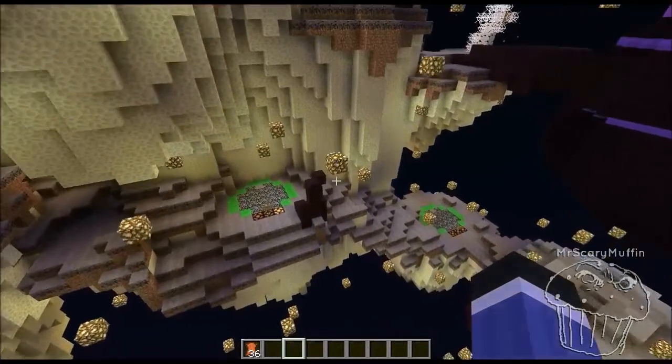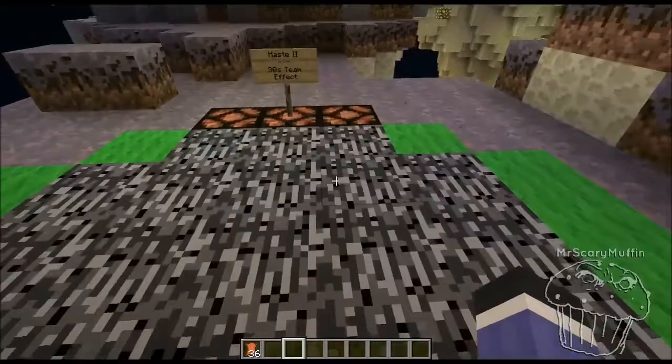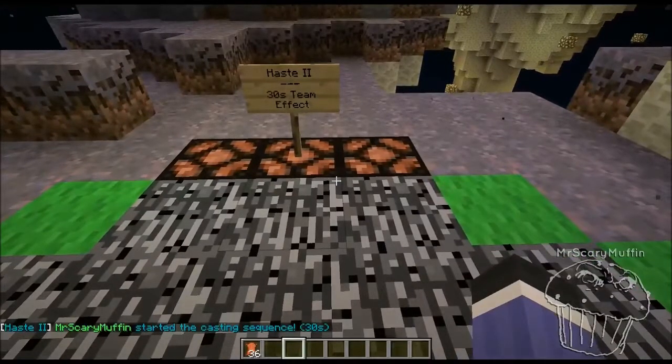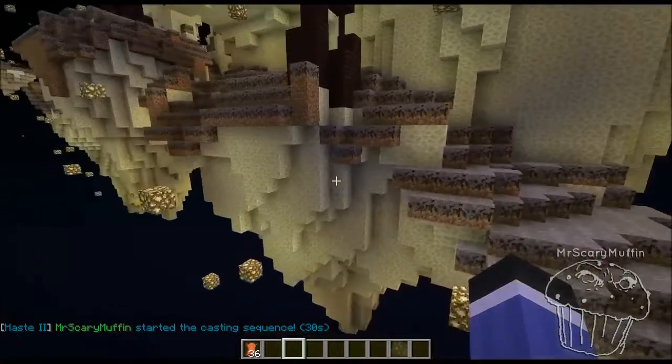Similar to the resource pads are the effects pads. These pads are located on the opposing side of the map. Activate them and make sure that you are standing on the pad after a 30-second casting period, and your entire team will gain an effect. There are three effects pads in total: Haste for mining, Strength for attacks, and Resistance for endurance.